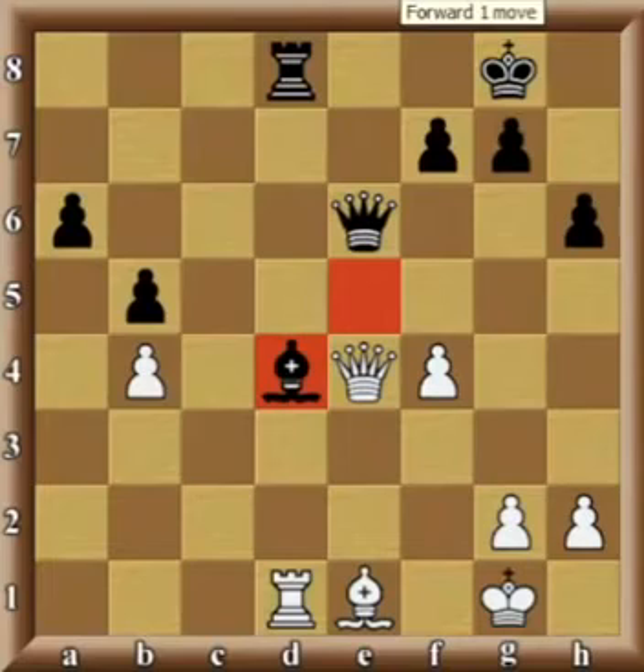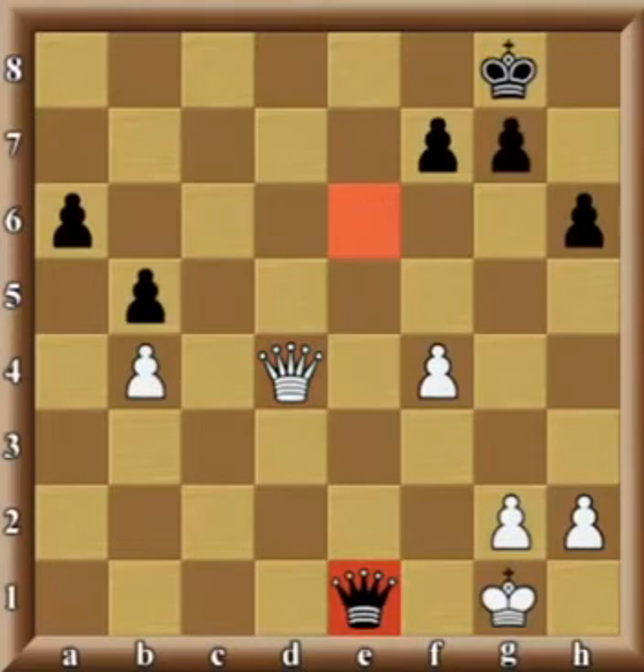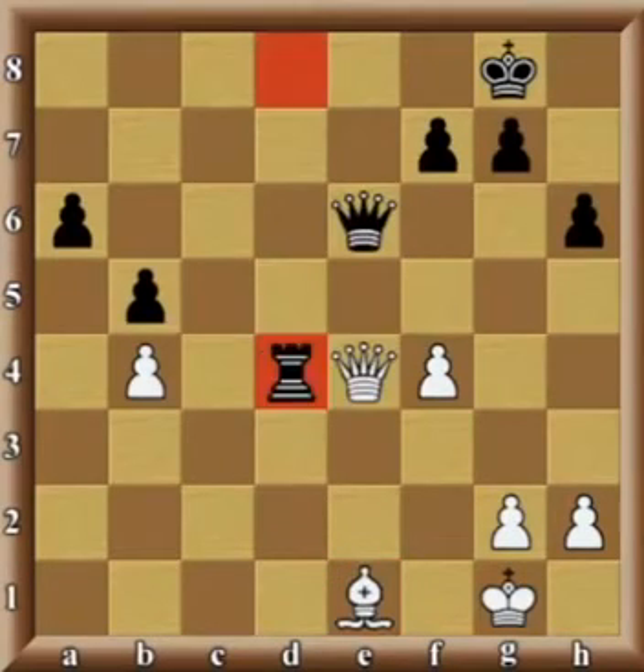Now the situation is that the white king is in check and the black queen also attacks the white queen. Moving out of check is certainly no help, because black will just grab the queen. On the other hand, if white captures back on d4 with the rook — which white did in the game, and which seemingly looks good because it protects white's queen — now comes the problem that the black rook will capture on d4. And now, if queen captures, then queen checkmates right away. On the other hand, if the white queen does not capture the rook, then black is simply up an exchange and a pawn. So therefore, white resigned here.